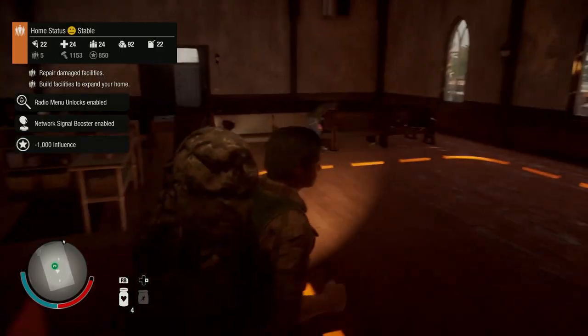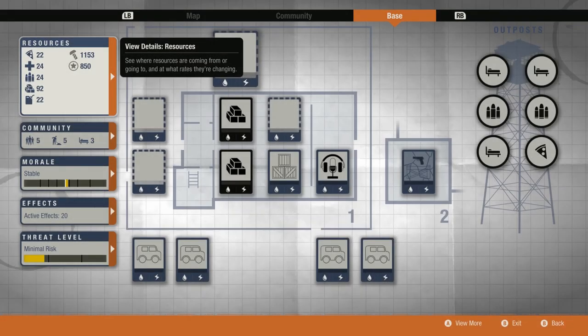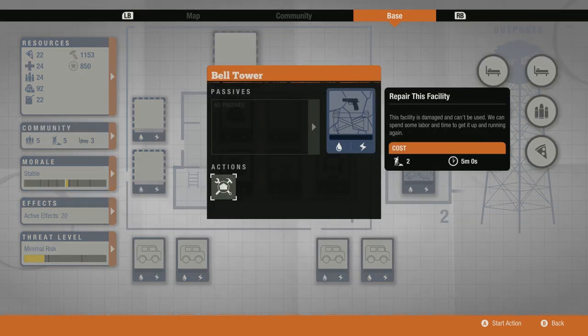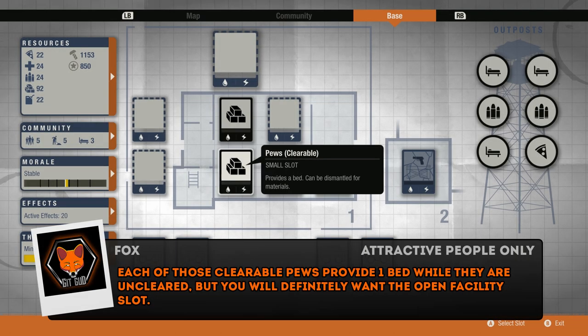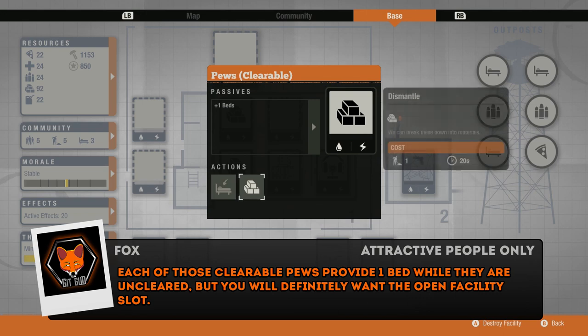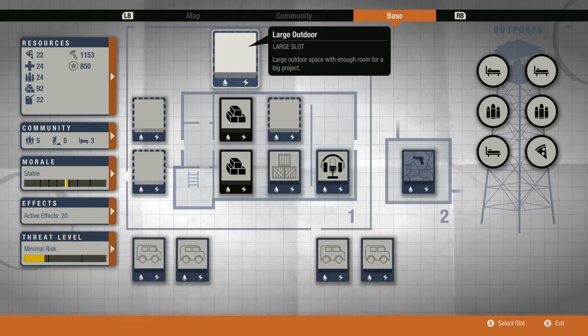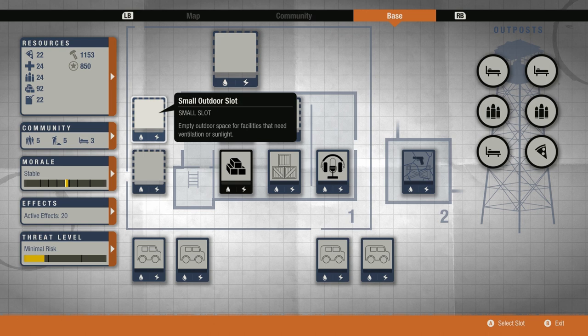When you do wind up buying this location, this is immediately what it's going to look like afterwards. The bell tower is a special type of watchtower that will need to be fixed up before it is operational, and then there are two more locations that you can tear down. They will give you five building materials each, and when they are cleared, you will have two more customizable small facility slots.